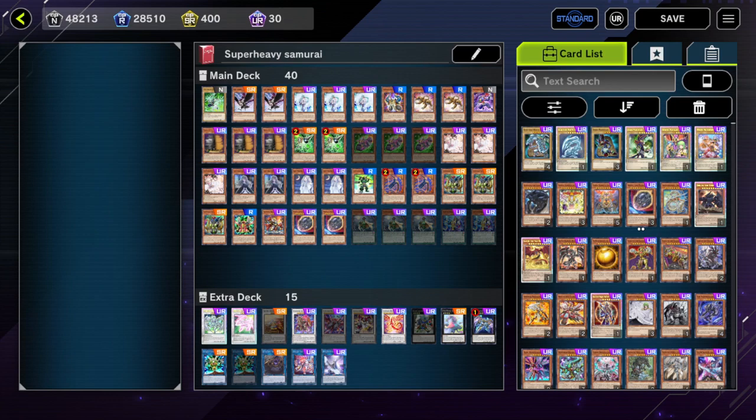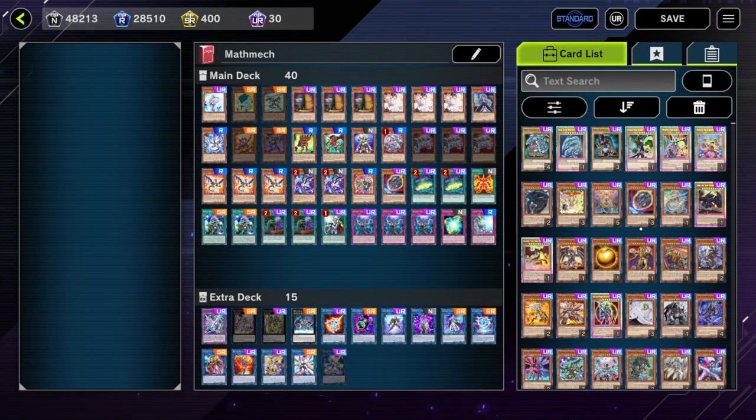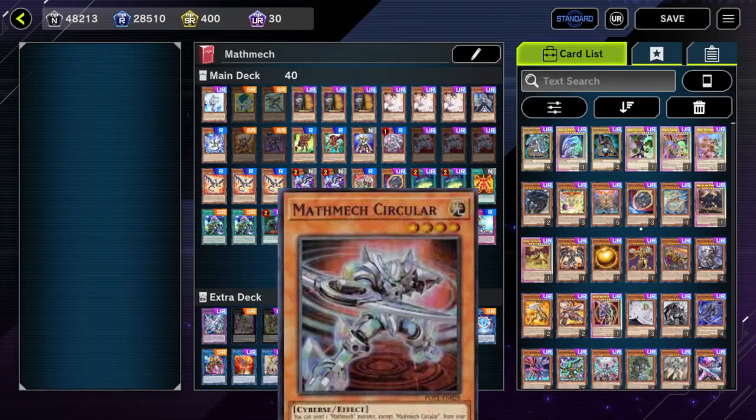Top 6: Super Heavy Samurai. Still a very powerful deck that can run a huge amount of hand traps for various matchups. Its engine is very compact, with multiple cards that can make full combo by themselves, and it's very resilient against some of the more commonly used hand traps in the format, like Ash and Nibiru.